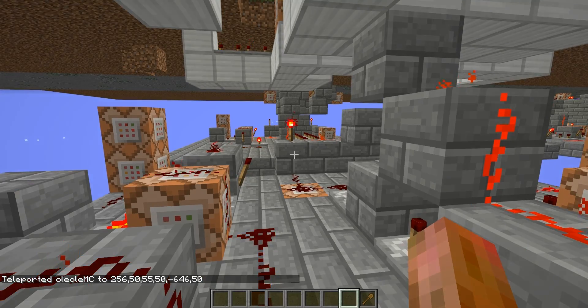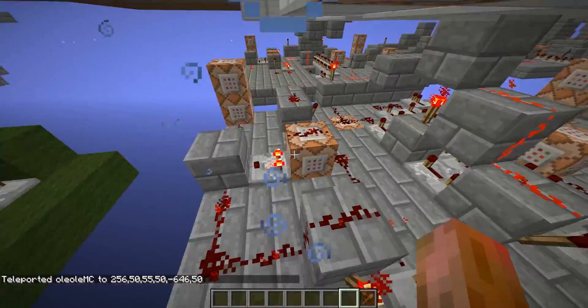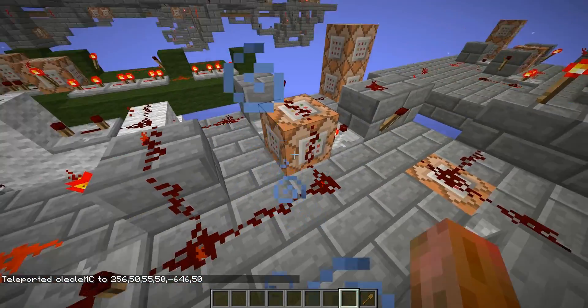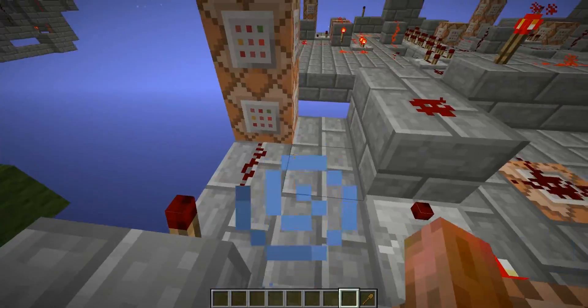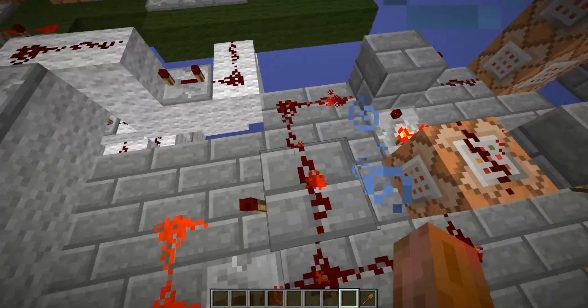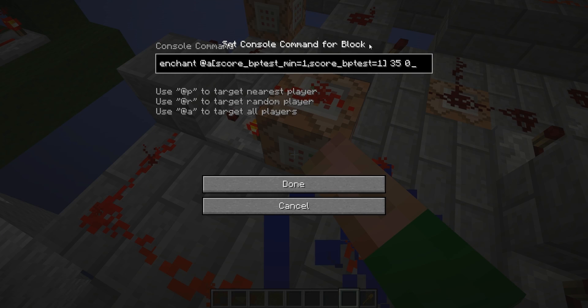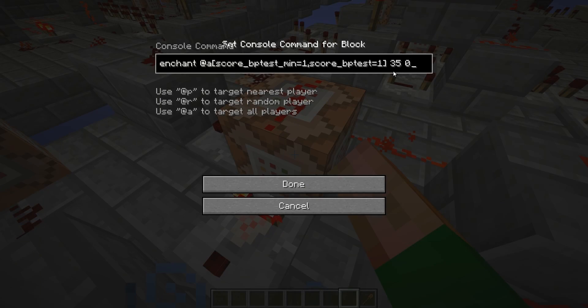I'll just teleport myself here to the redstone and I'm going to show you a little bit closer how this works — somebody of you wanted to know this too and I like to listen to my subscribers. This is basically just a clock and this is a command block which is looking to enchant a shovel with enchantment 35, I think it's fortune or something.